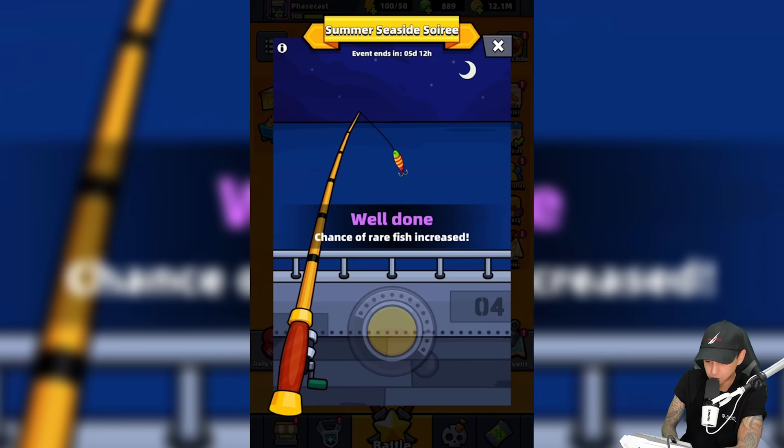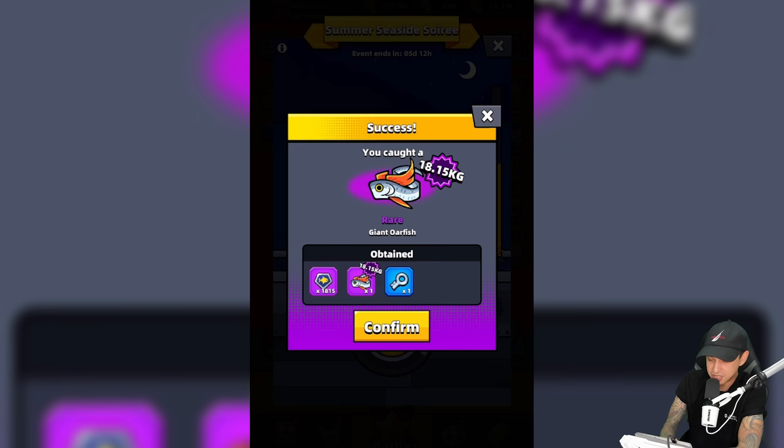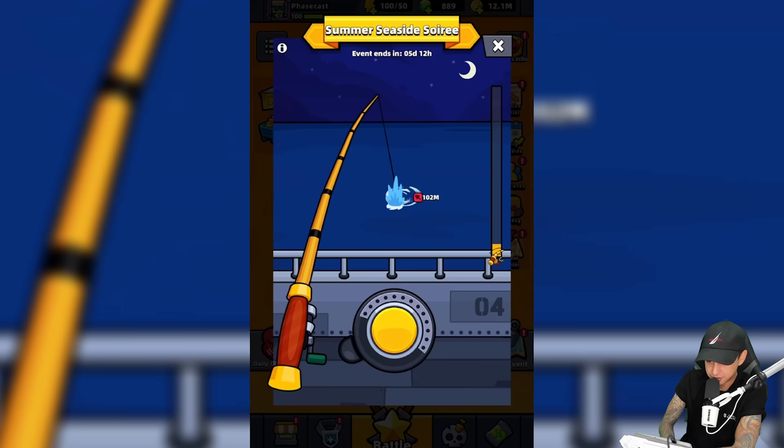Let's hold this yellow button down. If we hold it much longer it's going to break. It's going right around 50 meters but staying green — too green. Now it's red, now it's yellow. Let's pull it through. That fish gave us a lot of struggle and it turned out to be a rare fish weighing 18.15 kilograms. So if a fish struggles with you that much and goes red, especially under 100 meters, it might be a rare fish.